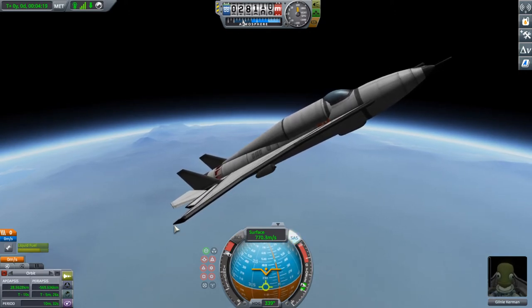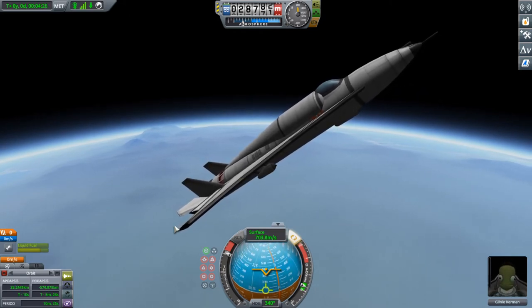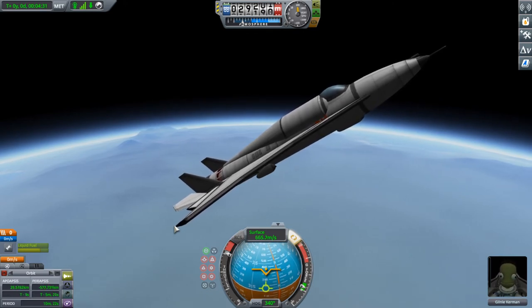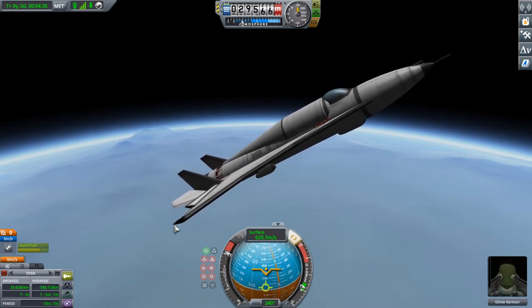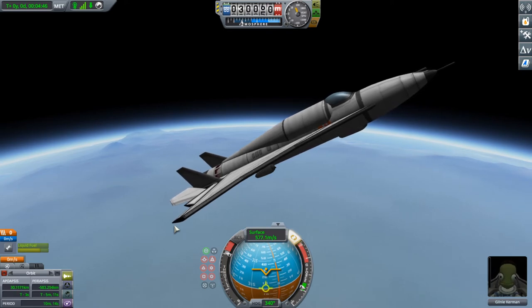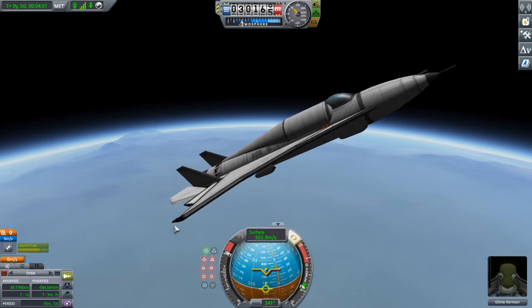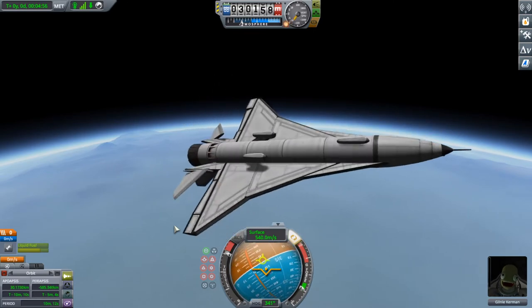We're going to space shuttle status now with a high angle of attack. When the center of lift is closer to the center of mass, as you would do for a fighter, it's not so great in the upper atmosphere. But when it's further back, it's great in the upper atmosphere and not so great on the ground. We're going to get to 30 kilometers — that's pretty nice. We're sacrificing all the speed to do it, but that's okay. I'm just going for silliness. We've reached our peak at 30,178 meters.